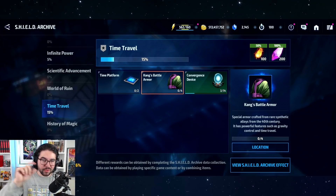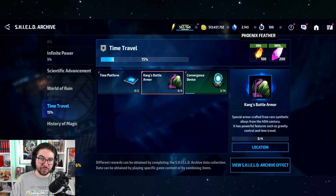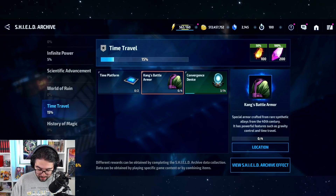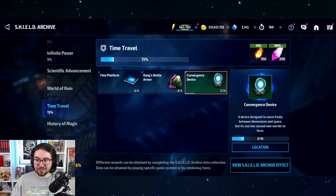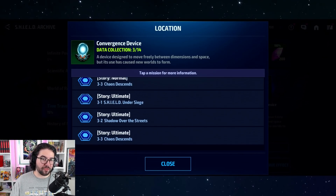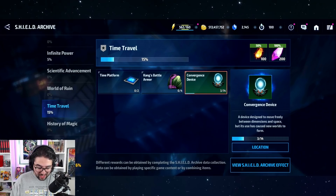The item doesn't actually exist in your inventory — you can't do anything with it — but it goes towards your progress on the Time Travel folder bar and towards the rewards, which for this folder are Phoenix Feathers and Mkraan Crystal. Every item has a number underneath it: zero out of two for the Time Platform, zero out of four for Kang's Armor, and three out of fourteen for the Convergence Device — I've already collected three from story mode fragment farming. You just collect pieces, or fragments, of each item.